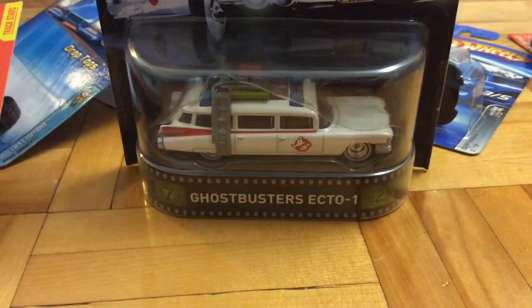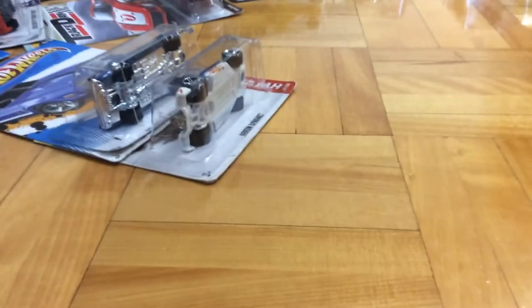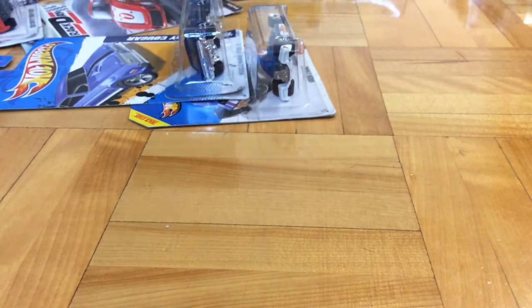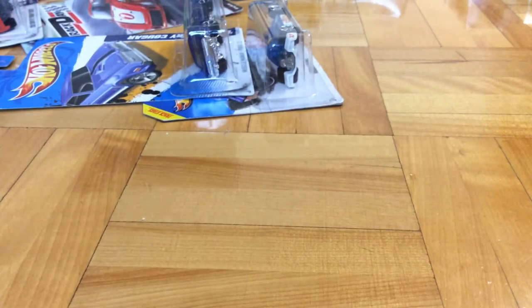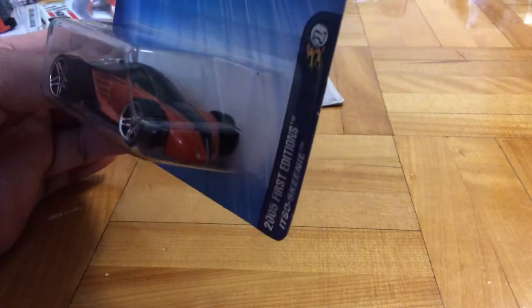We've got an Ecto-1. Forward Speed — I think this was the first time it got released. Let me just move the camera back, because I've got some cars further down the back. This is a Subaru WRX Torpedo. The Eurostyle Beamer M3. Blings Quadrasound. Blings the Bling. Tor Speedo. This one is so skinny —